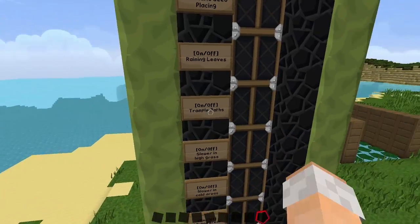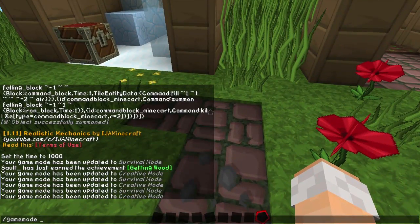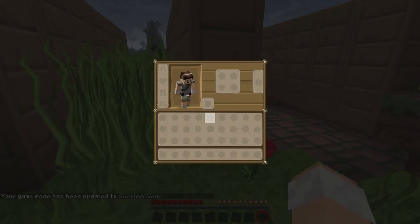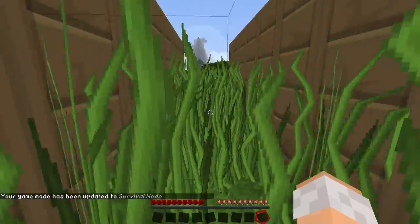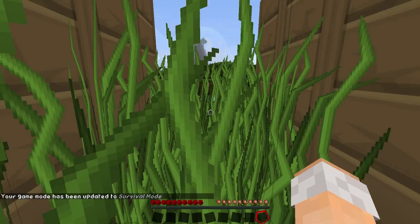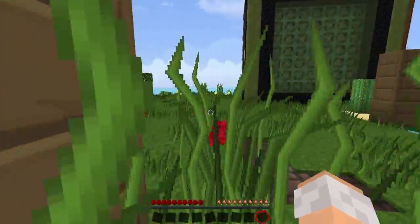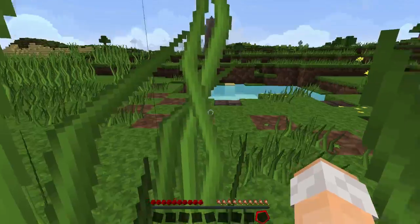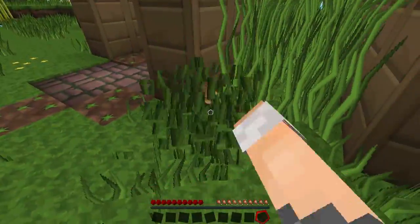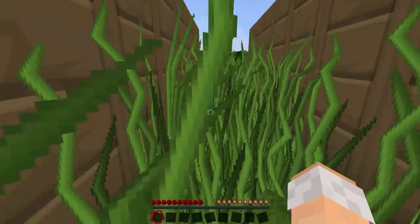Moving on, we have slower in high grass. I do have to go into game mode zero. No effect out here, but as soon as I walk into this grass I get a slowness effect. It's not much right now - I think it's not working correctly - but you do get a slowness effect, so maybe it'll work for you guys.